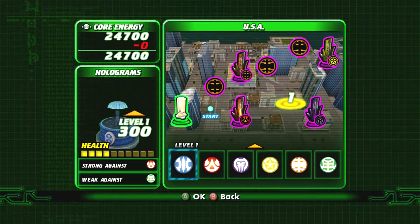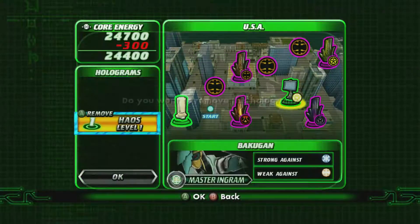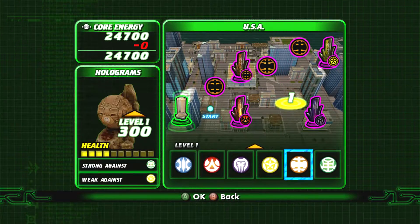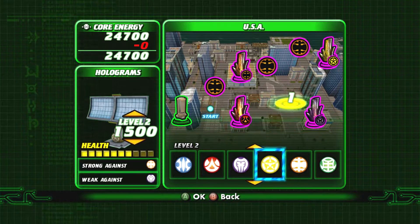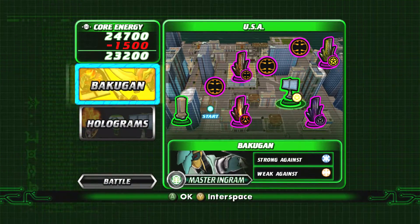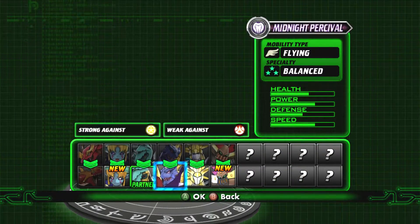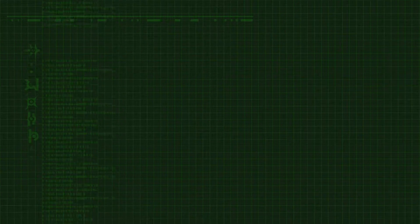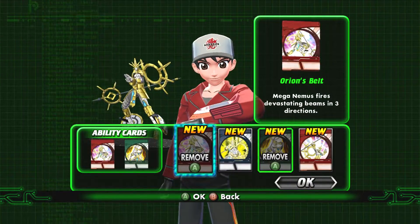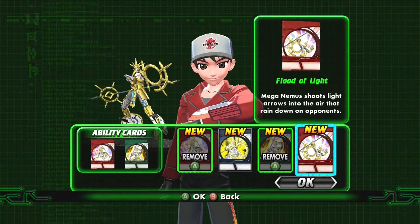It's important to choose a hologram that's strong against my opponent's attribute. Each Bakugan has different ability cards. I should try them out and decide which one fits my brawling style.